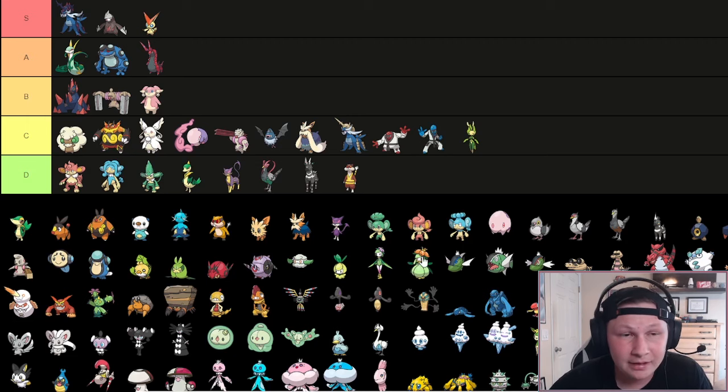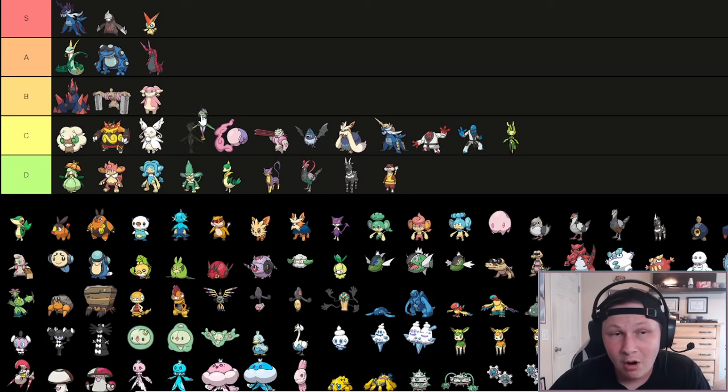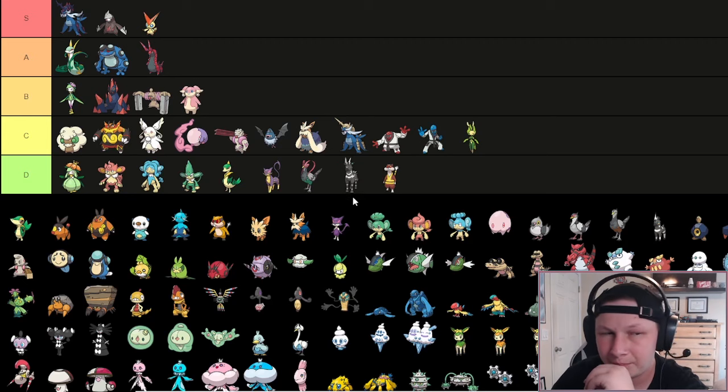We'll talk about Lilligant and Hisuian Lilligant at the same time. Lilligant is going to go down in D tier - not a great Pokemon. Bad stats, bad typing, not great coverage, Quiver Dance sweeper but not great at it. However, Hisuian Lilligant definitely deserves a B tier shout. It's a Pokemon I used well in a low tier Tera League where it could Tera Fighting. Victory Dance sounds broken as a move but it's hard to position. It also has Chlorophyll as an option to be a Sun sweeper, Hustle to hit really hard, Triple Axel for great coverage, and cool utility options like Defog and Healing Wish.